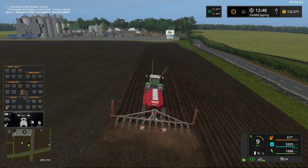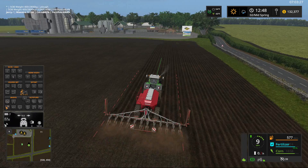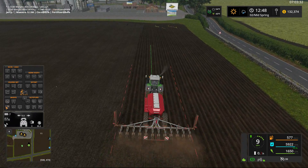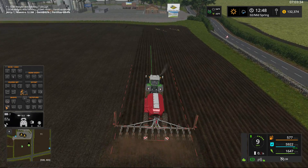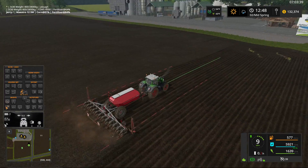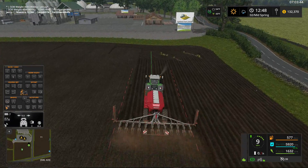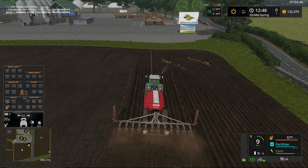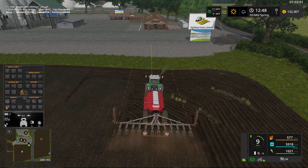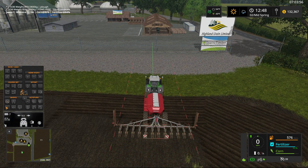The BGA is just up past that sell point - you can see the domes of the BGA. We're going to get the BGA fired up on this map and do a very small scale operation. Field number nine is not very big - nothing similar to the corn field on Pineco Farm. We won't get over a million liters of chaff out of this field.